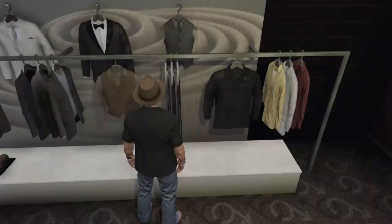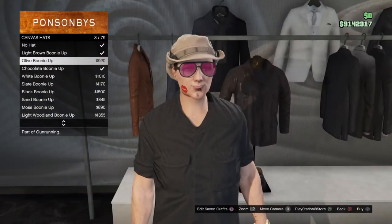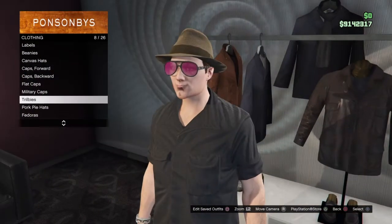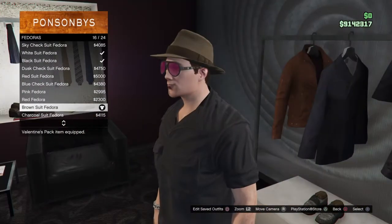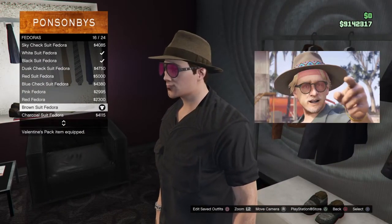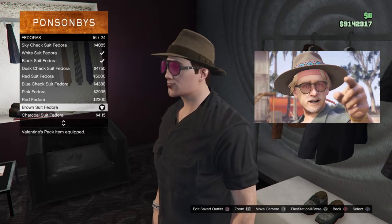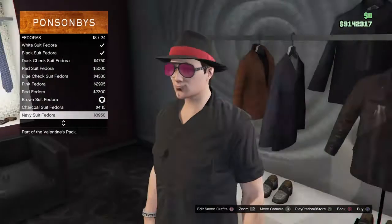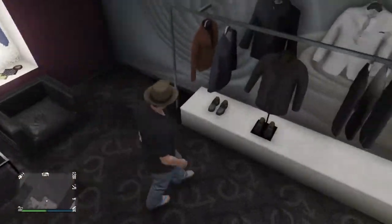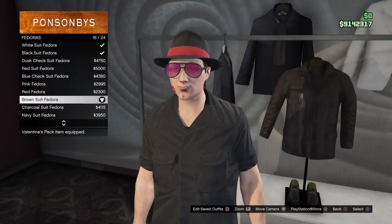Once you've done that, go to hats. This is where I had to be a little creative. I first considered one of the canvas hats, but then went to fedoras and found the brown suit fedora. As you may know, El Rubio's hat isn't really a fedora - it's more of a cowboy-looking hat - but the ones we have in game are all tilted upwards. This one is flat with a pattern on it, which is the closest I could find. It's number 16 out of 24.